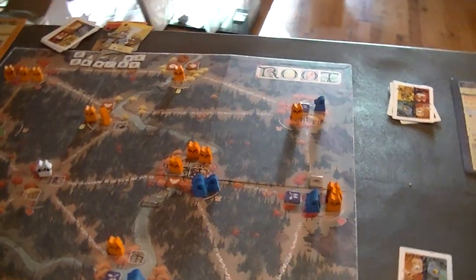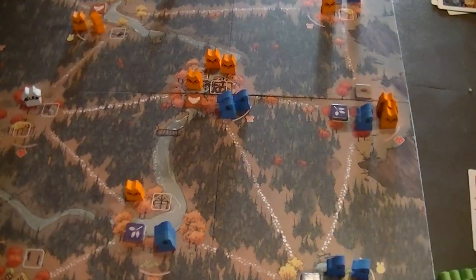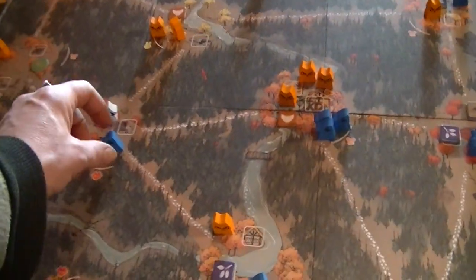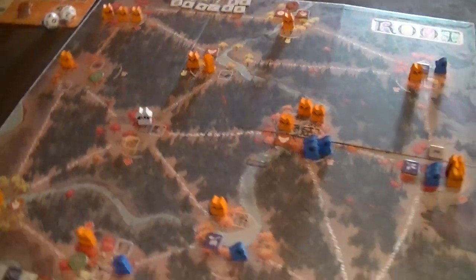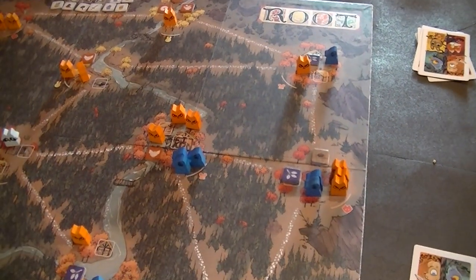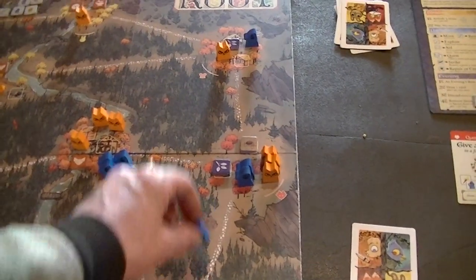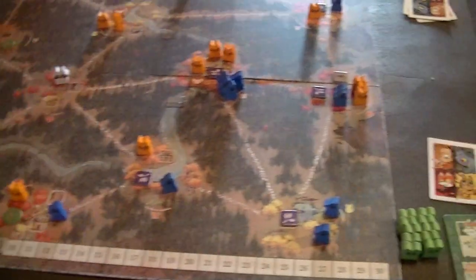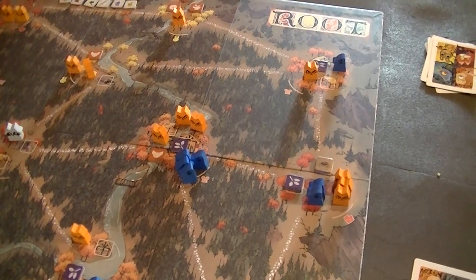After I craft the Scouting Party, I resolve the decree with two recruits. I really need battle capability from somebody. For moves: I have to move out of fox, move there, then have one more move and build somewhere. This looks like a good place to build, and I could get into certain spaces with just one piece. I'll move out of bunny, take an extra one with me, out of fox, and make one more move. But I realize I actually don't control this clearing - that's a problem since I need control to build.